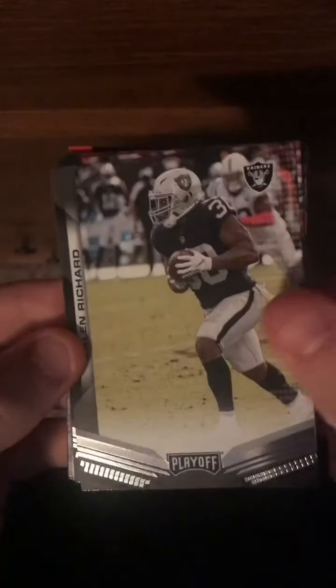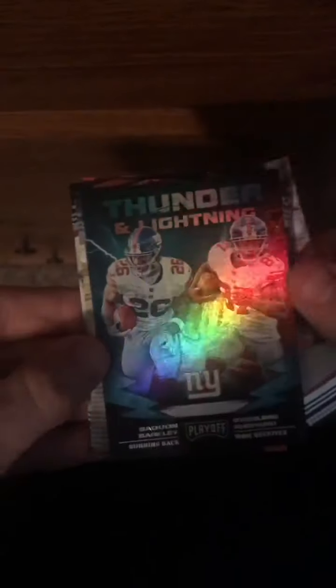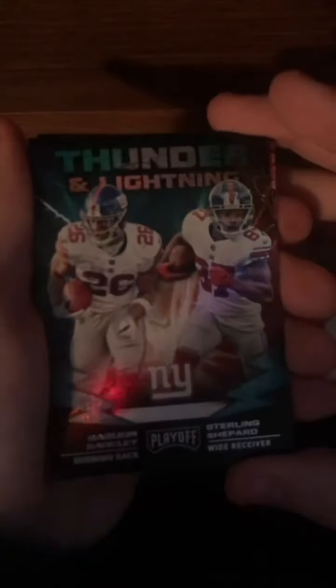Montez Sweat, back to Odell Beckham Jr. Jwin Richard the Raiders, JJ Watt, Brian Westbrook, Peyton Barber. Roquan Smith. Whoa — Thunder and Lightning: Saquon and Sterling Shepard, that's a cool card. Tyree Jackson rookie.